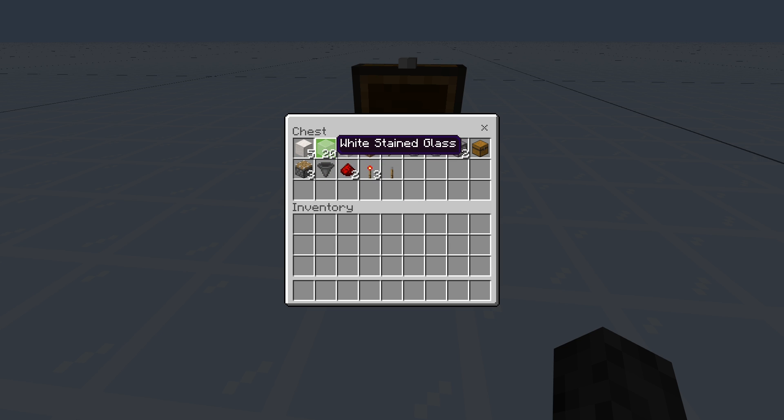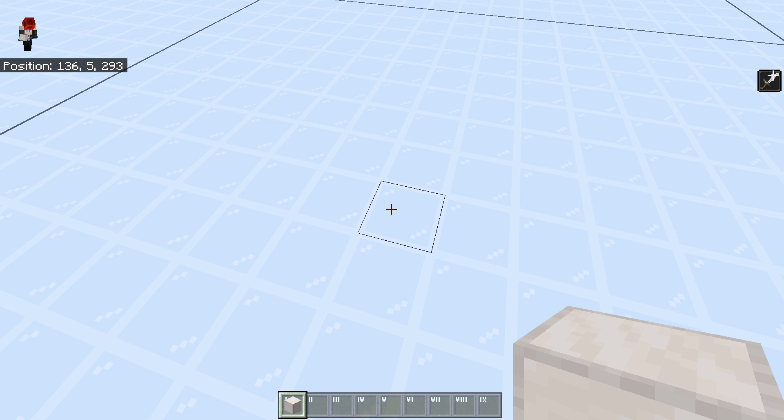Those are dispensers, so make sure not to use any droppers. The rest is pretty self-explanatory. Alright, let's start this off.